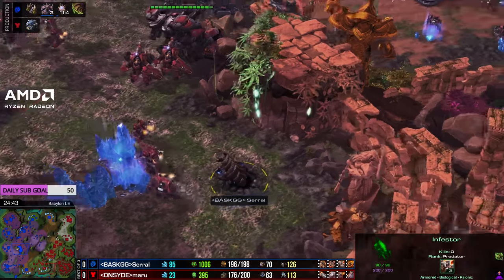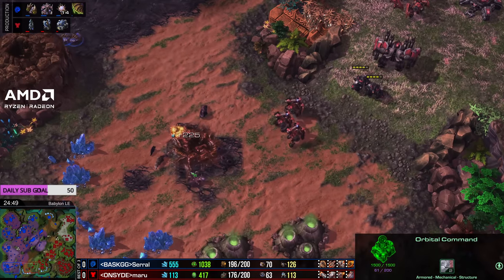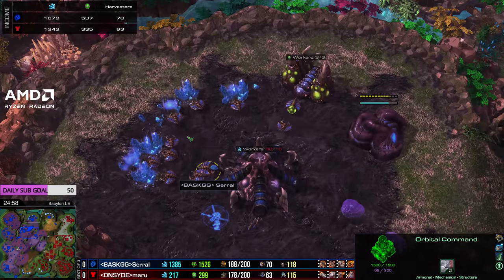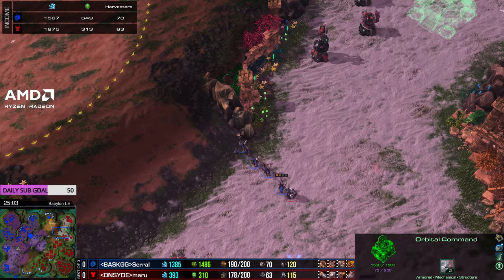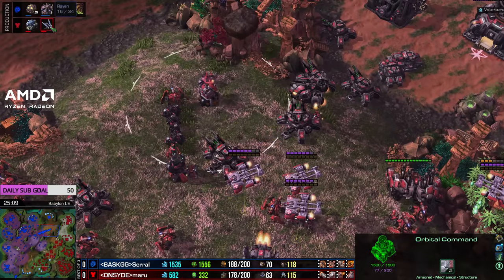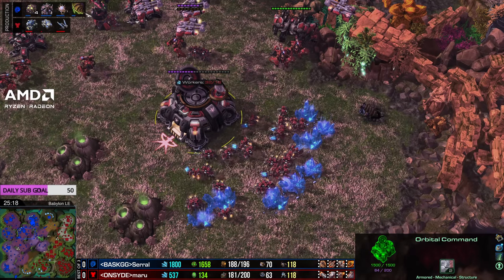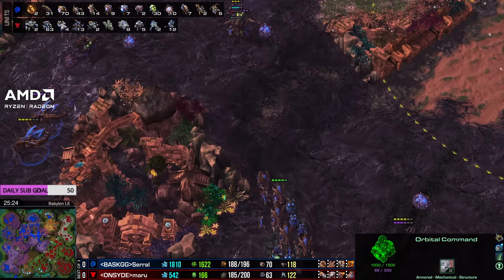There's a burrowed infestor hiding behind that base, ready to either double fungal the SCVs and mules or catch some ghosts on the retreat. Serral does lose another hatchery on the south though. Serral's going to run out of resources - he has so much more mining, but for how long? This base is almost out, that base is getting low, and these middle bases are almost impossible for him to hold onto. I feel like Serral needs to keep finding ways in to do damage to Maru. As Maru gets close to maxing out again, he's adding a raven as well which could rally over and catch that infestor. The resources are running dry on the map.